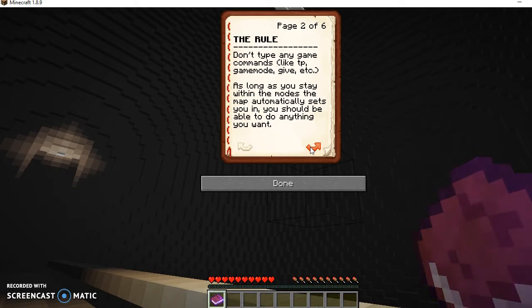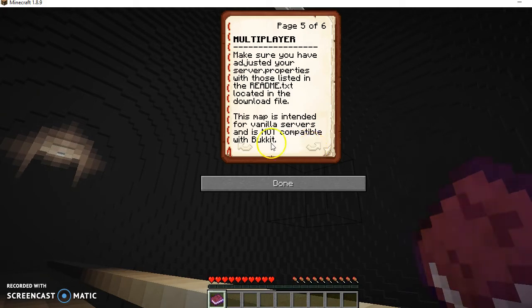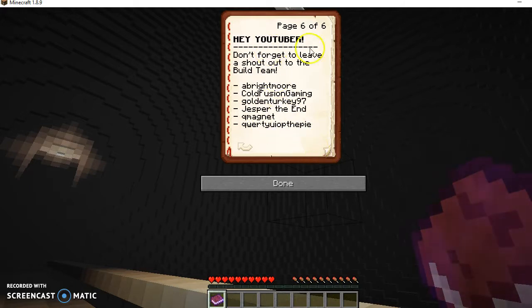As long as you stay within the modes the map automatically sets you in, you should be able to do anything you want. Requirements — blah blah blah, I already have this. Render distance, minimum 9 chunks. Vanilla — blah blah blah. Recommendations: particles all, 10 to 16 chunks render distance. Yeah, I already have all this on. Hey YouTuber, don't forget to leave a shoutout to the build team.